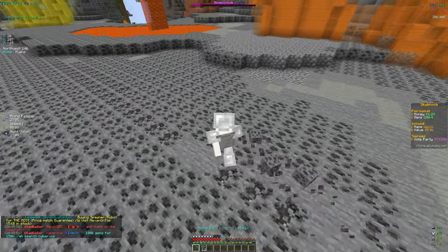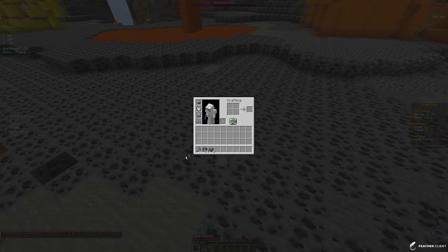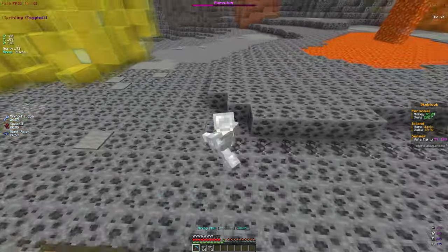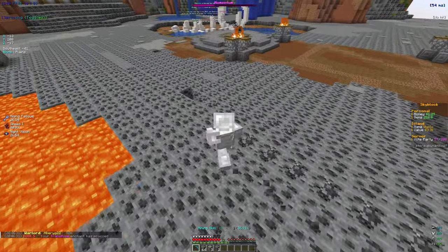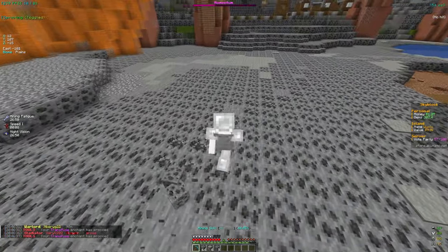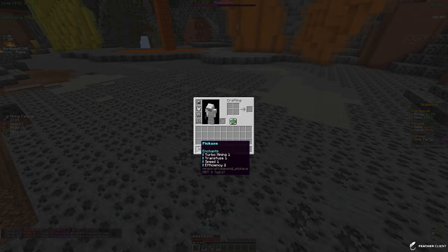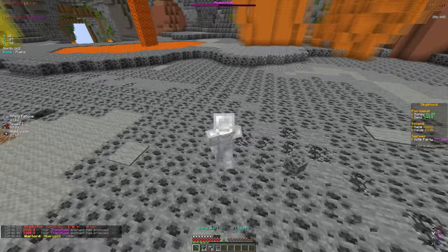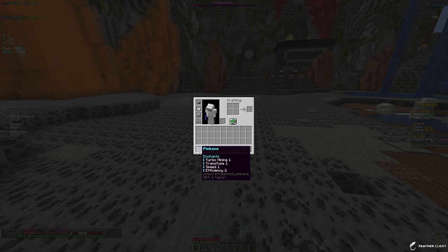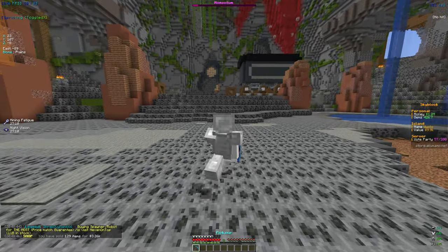Maxing out your skills is very helpful. I want to try to enchant my pickaxe but we don't have a good one right now. To do that we need XP, and since we don't have spawners yet, the best way to get XP is to go to somebody else's island and use their grinder. We might do that to help level up the pickaxe. Selling all the blocks I got from the mine came to 3.26k which is not bad.